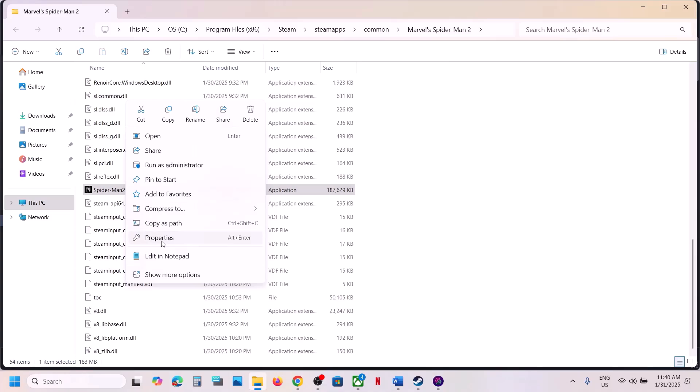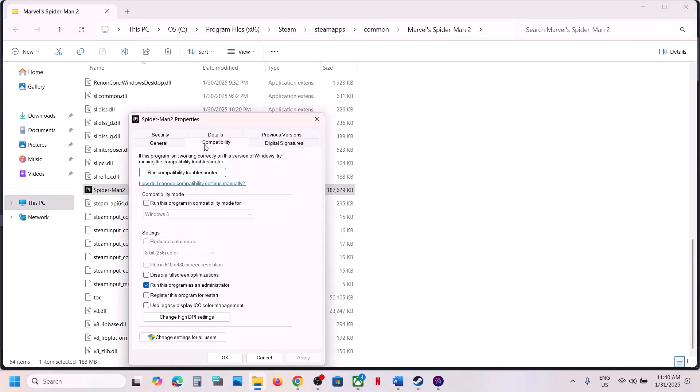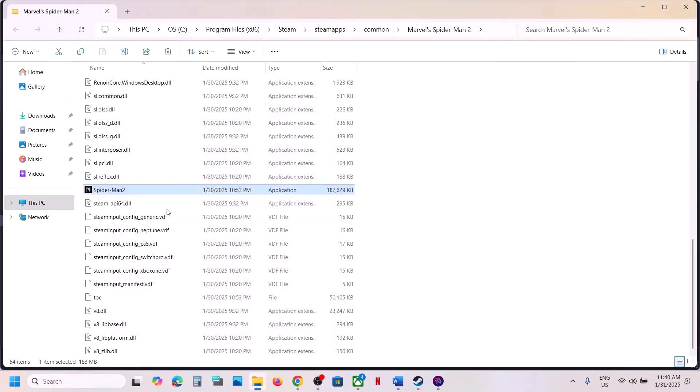If that does not work, right-click again, go to the Compatibility tab, put a check on compatibility mode and select Windows 8, hit Apply and OK, then launch the game. If that does not work, try selecting Windows 7. If still not working, put a check on 'Disable full screen optimization', hit Apply, click OK, and launch the game.